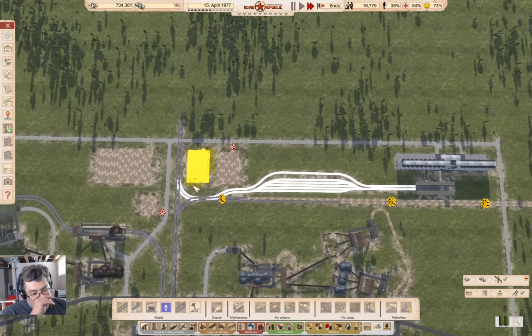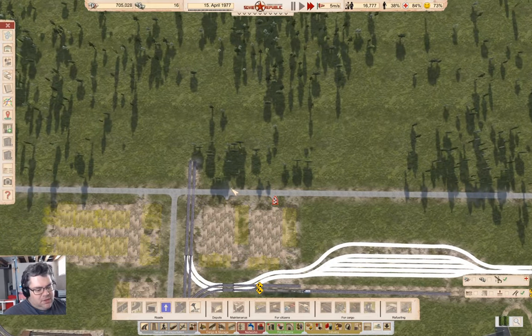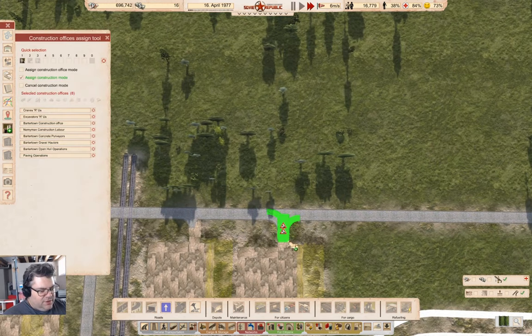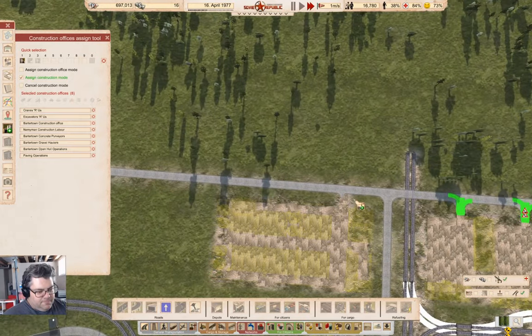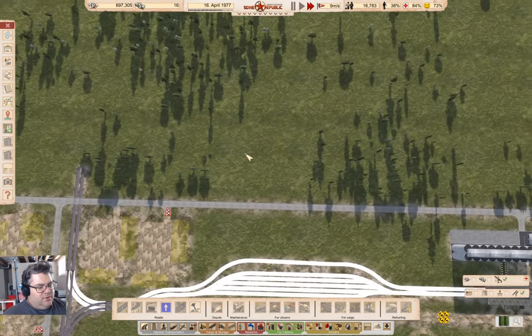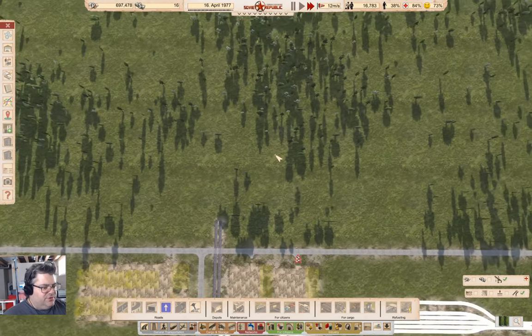What I need to do now is cue up the road connections here and here. Here's the rail construction train — it's building stuff. What I want to do now is start looking at how to lay out the fields.